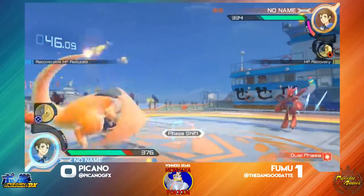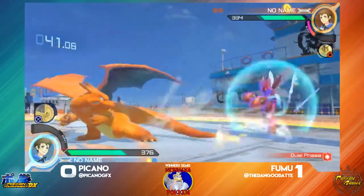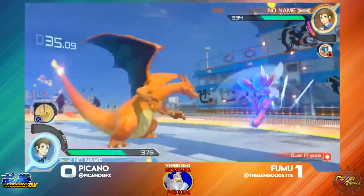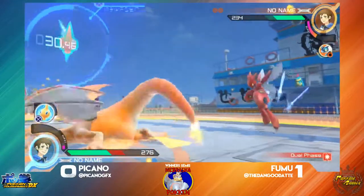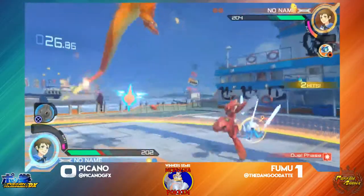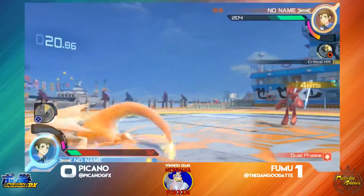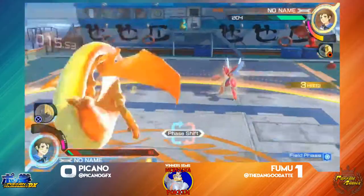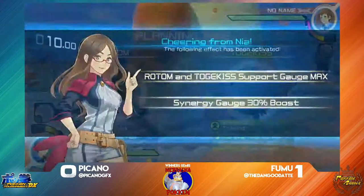Counter able to snag a hit there — not quite full damage, though. Nice spacing by Fumu. He's doing really good work with his dashing. Rotom is not going to be able to save him from that 2X. Here we go — some nice damage out there with the 2X right there, some solid damage. Nice cannon right there — not quite enough to take Pekano out. But there we go — that side wide will snag that right there. We're going back to round three, and both characters are getting near their burst.